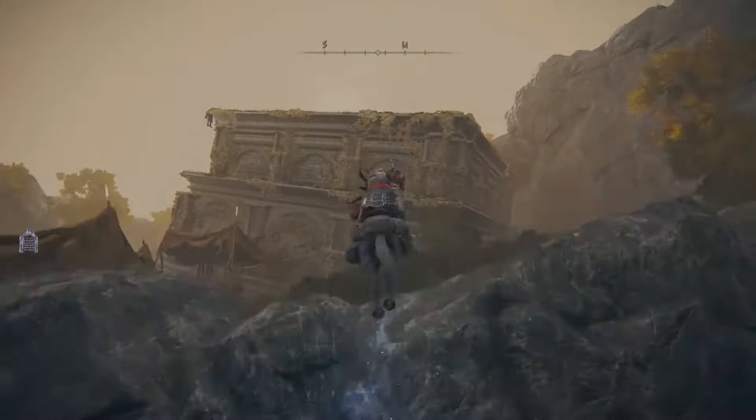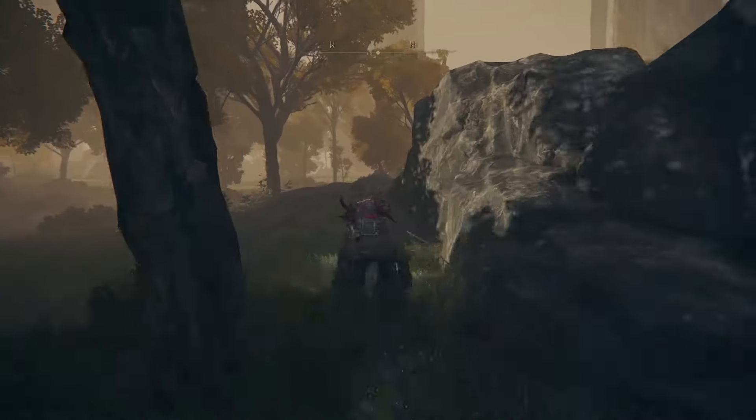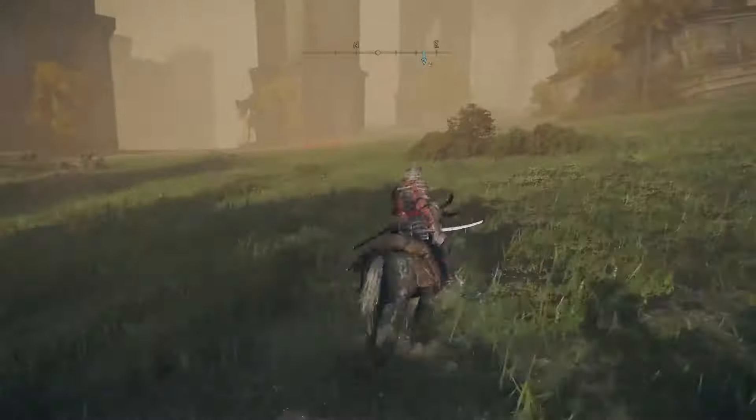Once we are out of the catacombs, we take right and go down the rocks. We will keep hugging these rock walls on our right side since we need to get to the other side of the catacombs entrance. Once you see you can jump over the rocks and find a large open field, you will need to look out for the gothic knight on a horse — go ahead and defeat this knight so that he drops the Golden Vow for you.